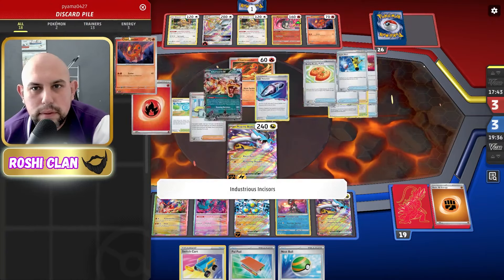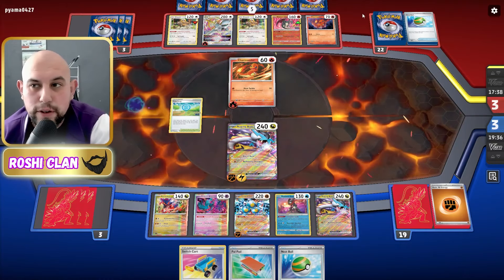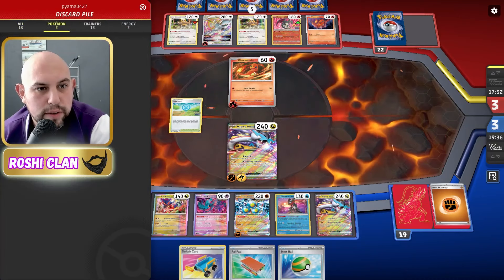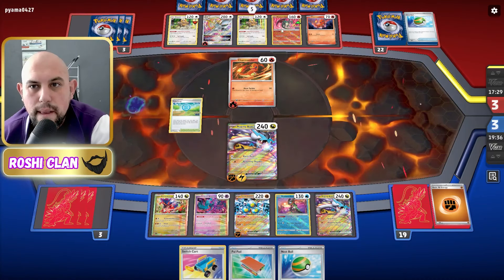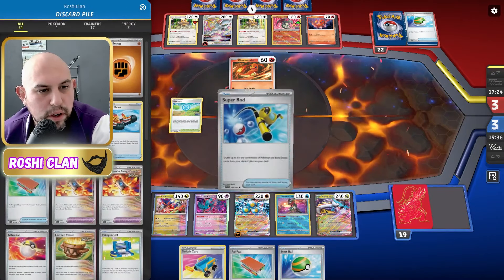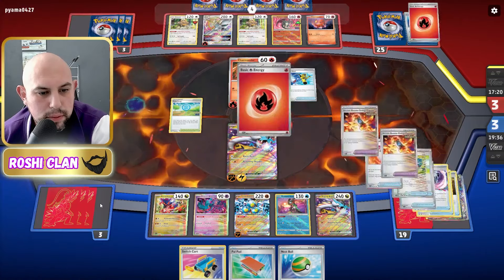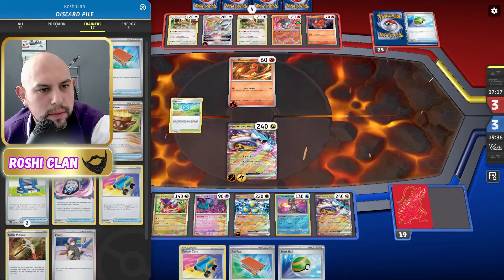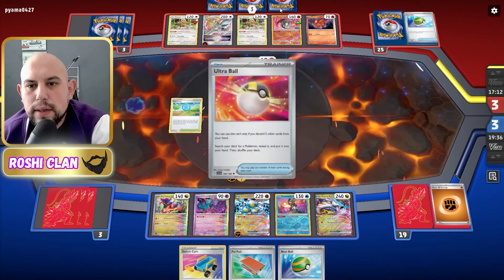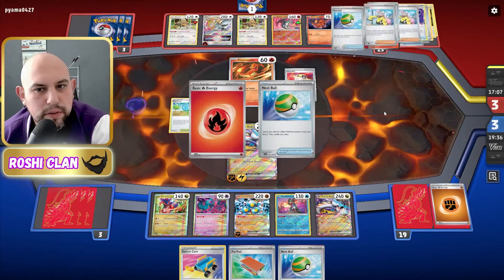He's got double Bibarel at the minute. He's got Charizard coming — he's definitely got the energy and the Charizard. The only problem is I've lost all the Booster Capsules, which really does help. Wait, how many capsules are in there? I've still got one somewhere in the deck.